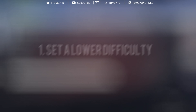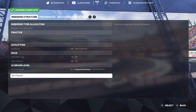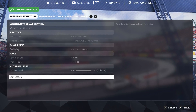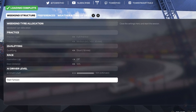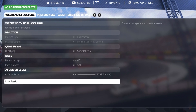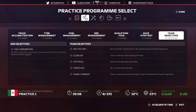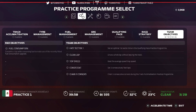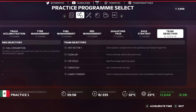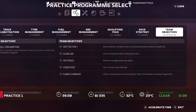Step one: when you jump into the race weekend for your career mode, lower the difficulty for practice because it makes all the objectives and programs a lot easier to achieve and you can score much higher points. In this weekend we're in Mexico running 105% AI. I'll keep it at 105% for qualifying then go up to 106% for the race. Step two: look at your objectives. Go into the monitor, check the practice objectives — R&D objectives on the left for upgrades, team objectives on the right.